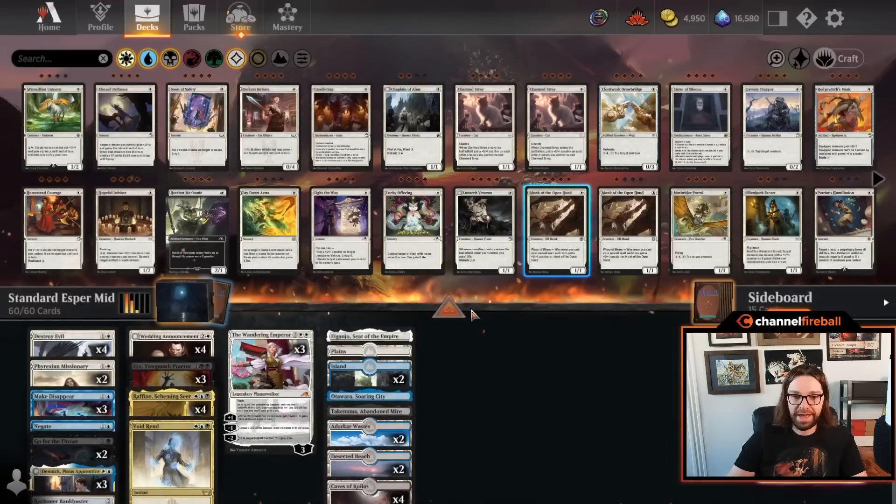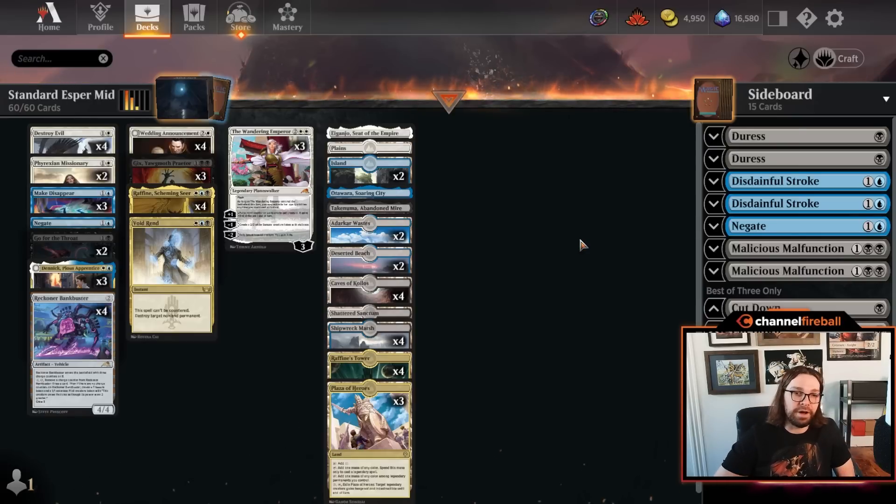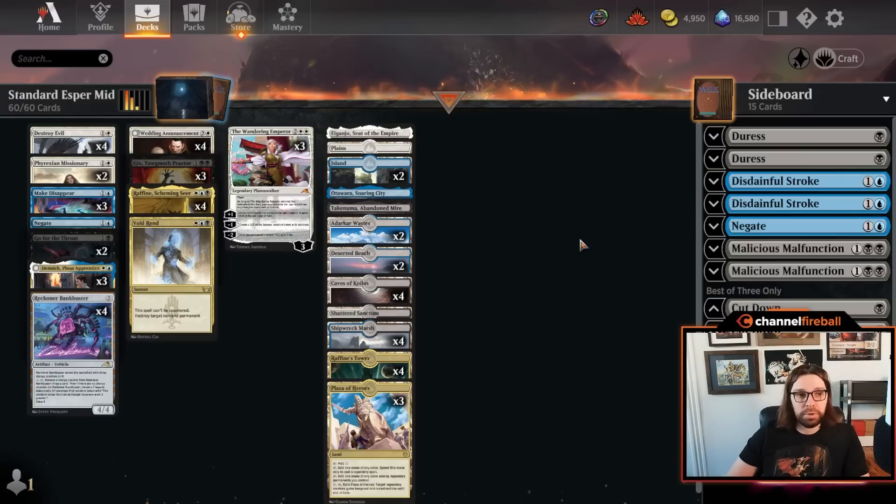Coming in at number eight, we have Classic Esper Midrange. This has been the best deck not only for a huge span of time during Dominaria United Standard, but really for all of 2022. Esper was a major deck to beat that you always had to expect when entering a Standard queue or tournament. It fell to number eight because it didn't have a big weekend the first weekend out with Brothers' War. I attribute that more to players being excited to try new cards and archetypes rather than Esper suddenly becoming bad because of the new set.